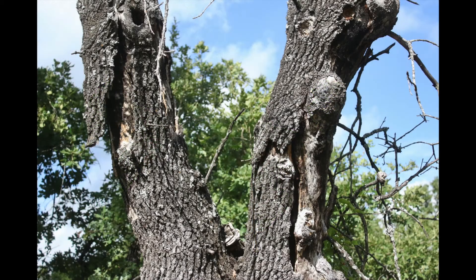The bark is heavy and dark and may peel off in large blocky squares at times. The wood is very hard and dense, and the tree is susceptible to oak wilt.